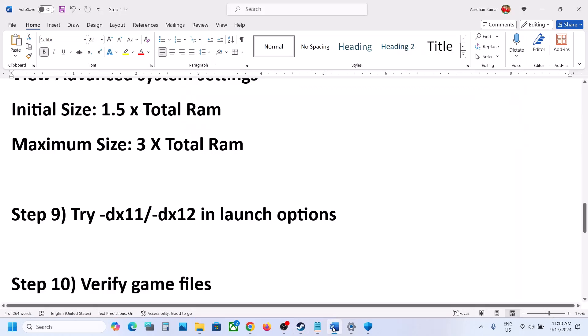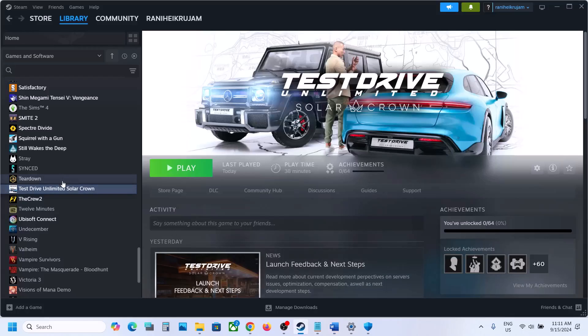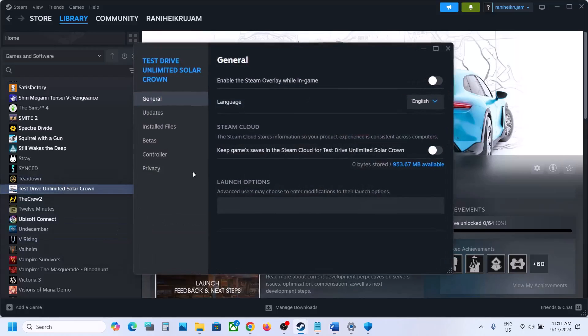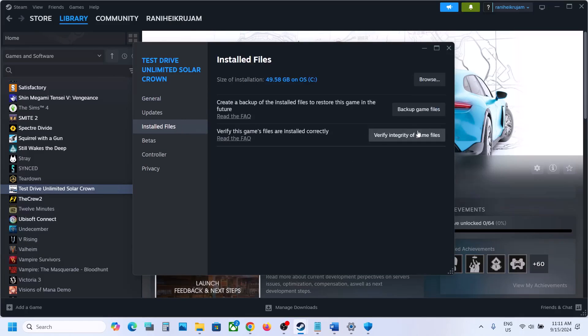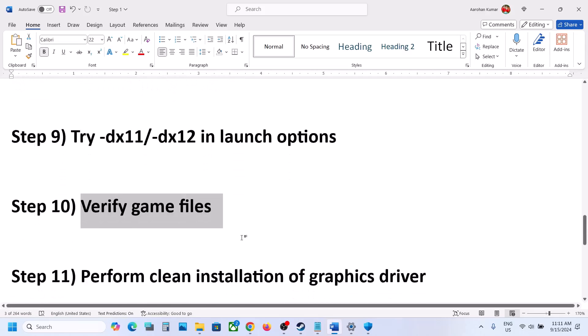The next step is to verify the game files. Go to Steam, right-click on the game, select Properties, go to the Installed Files tab, and click 'Verify integrity of game files'. Once the verification is 100% complete, launch the game and check.